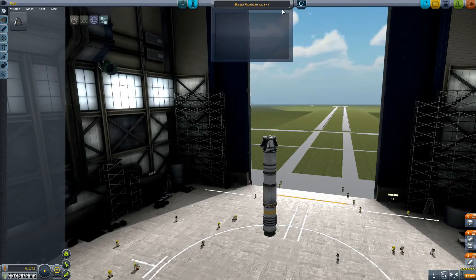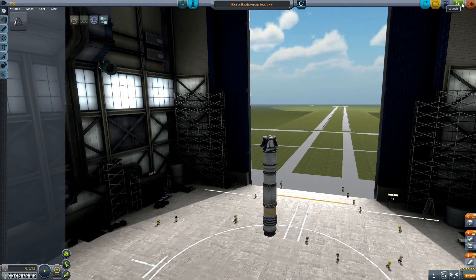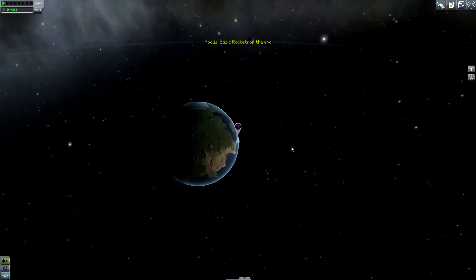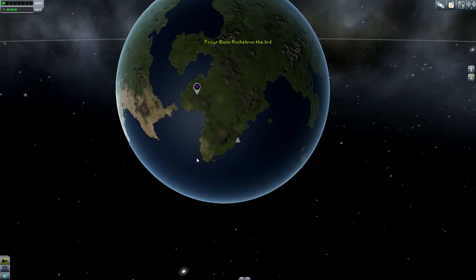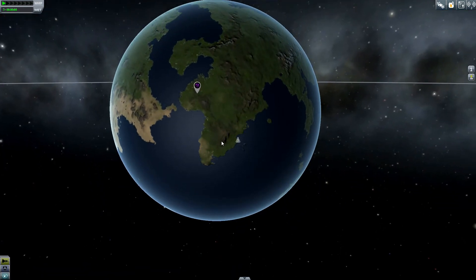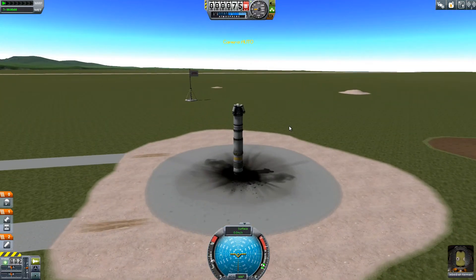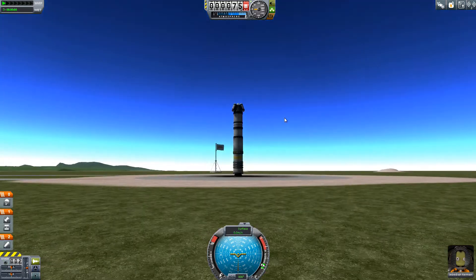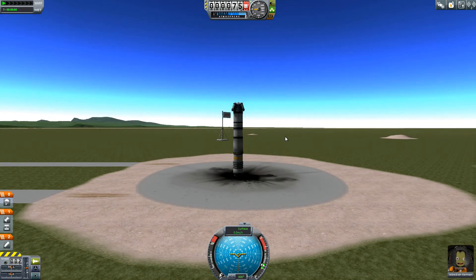Let's go! This would technically be the third launch. I always forget to name these things, but maybe we'll keep up with it a bit better in the future. Alright, so we're heading northwest. This seems really far — I don't know that this rocket has enough to get there, but I suppose there's only one way to find out. We don't need the throttle because we're on solid booster. I guess let's just go!